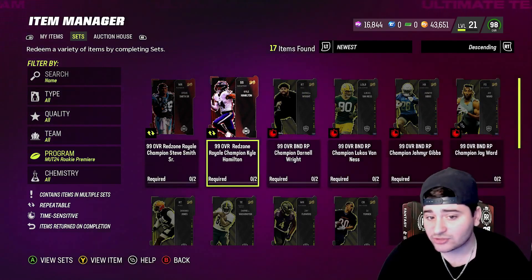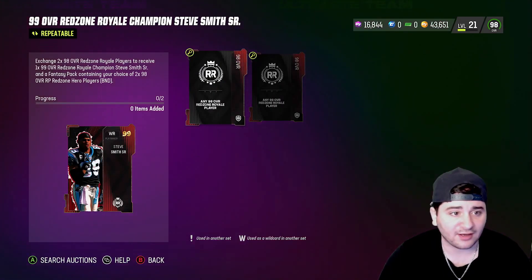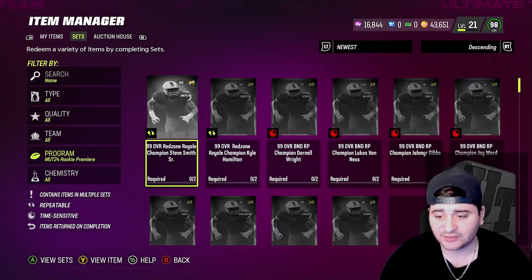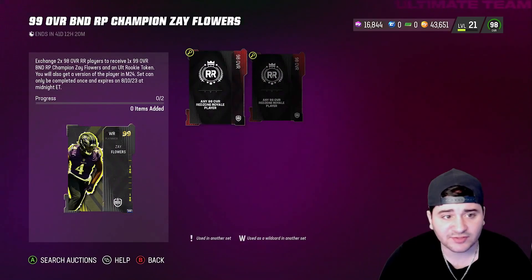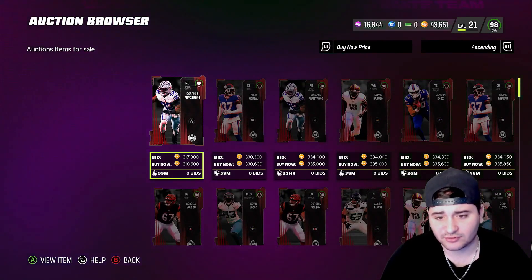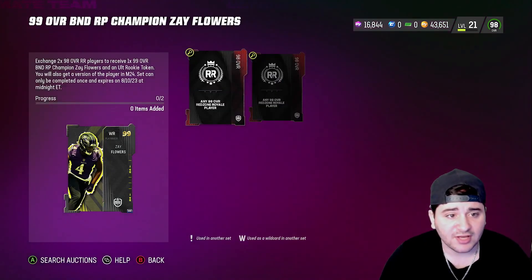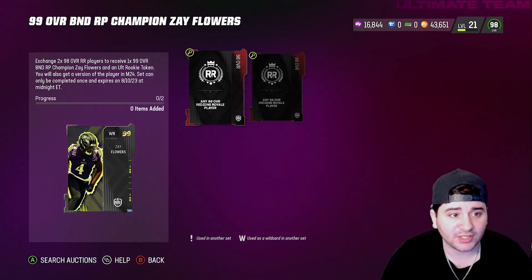All you gotta do is complete one of these 99 overall Rookie Premier BND sets — not the Red Zone Royale Champion Kyle Hamilton one, not the Steve Smith one, but the others. I just want to confirm those don't give Rookie Premier items. I'm going to click on Zay Flowers — I heard he's the best one to get. You exchange two 98 overall Red Zone Royale player items, which currently go for about 320–330K on the auction house.